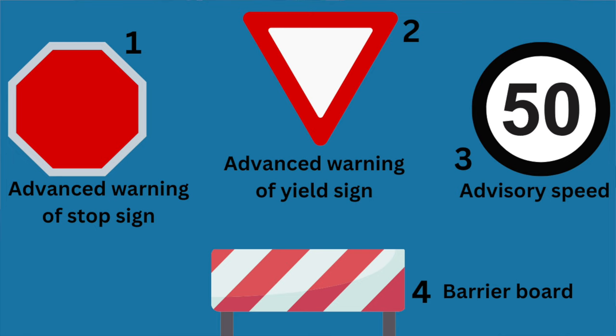Number thirteen means no parking, and number fourteen means parking during the time shown. Now for a few signs not in the official book — very important to know. Number one: advanced warning of a stop sign, placed 50 to 100 metres before an actual stop sign, perhaps at a concealed junction. Number two: advanced warning of a yield sign — it looks like a yield sign without the word 'yield', drawing your attention to prepare to slow down for a junction. Number three: advisory speed limit signs indicating a change in speed limit — not legally required but requested for safety.